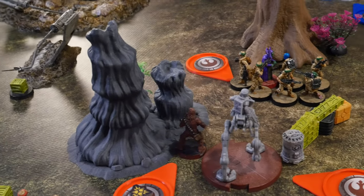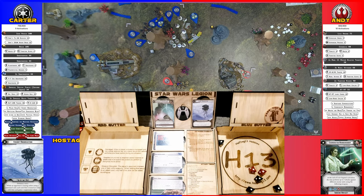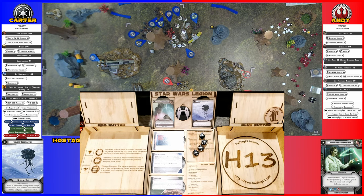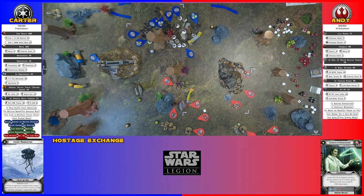Rolling four against Chewbacca — why does Chewbacca only have white dice? That's sad. Chewbacca takes three wounds and two suppression. Whoever doesn't regenerate...